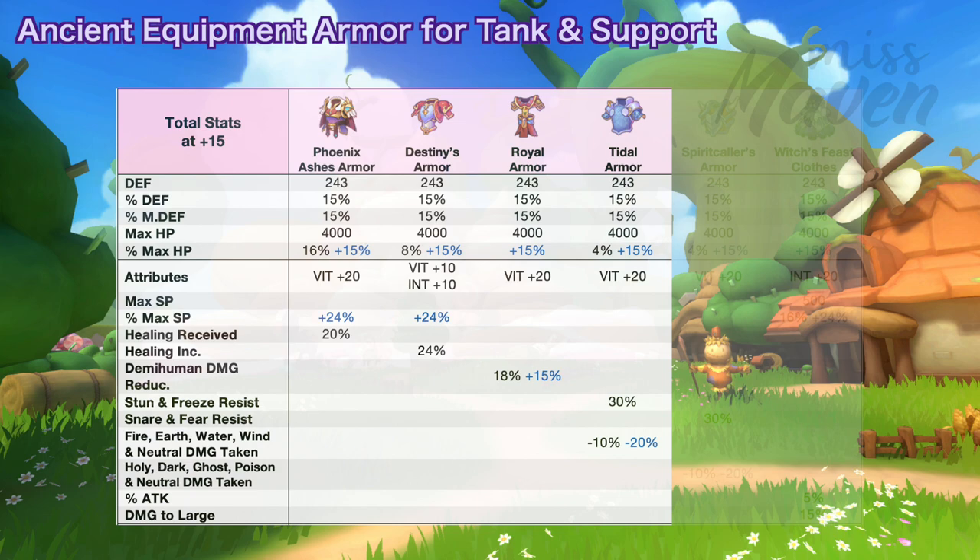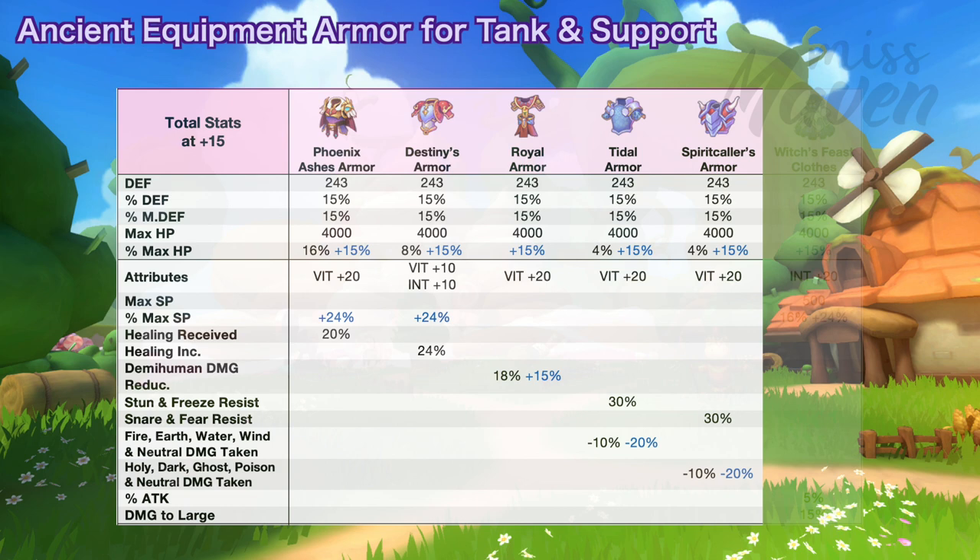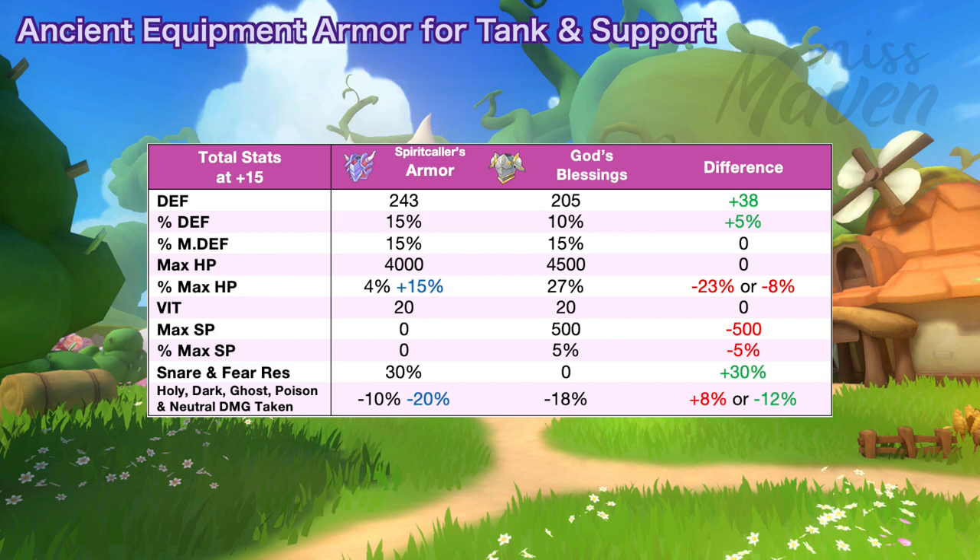When comparing Tidal Armor to Comet Warfare Armor, you'll have lower resistance to stun, freeze, petrify, and fear effects. To compensate, you may use the Oracle Mirror Extract attributes of meteorite armor to get a total of 80% stun and freeze resist. Next we have the Spirit Collars Armor which grants plus 4% max HP, plus 30% snare and fear resist, and 10% reduction in holy, dark, ghost, poison, and neutral damage taken. These stats can be further increased if you get the plus 15% max HP or the minus 20% elemental and neutral damage taken random attribute. When comparing it to God's Blessing, the Spirit Collars Armor grants 8% lower max HP even if you get the plus 15% max HP random attribute. But if you already have a surplus of percent max HP stat, you can switch to this Ancient Armor for its snare and freeze resist and higher reduction in holy, dark, ghost, poison, and neutral damage taken.